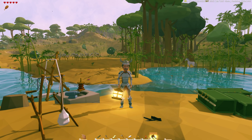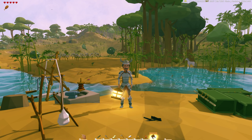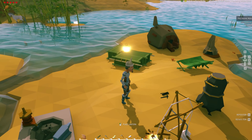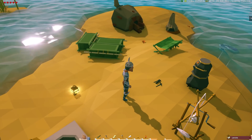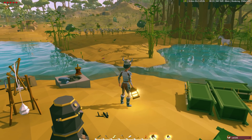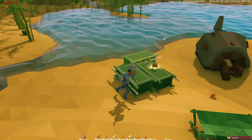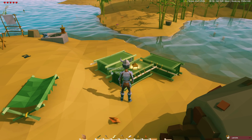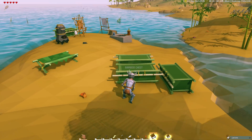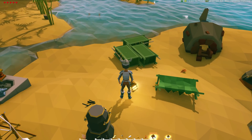I found a lantern - look at that, isn't that fantastic! These things are great. They don't go out in storms, you can hold them at night, they work perfectly. If you press V you can go into free place mode, place it on the ground while you're working in the area, pick it back up as you go, put it back in your hands or place it wherever else you want.